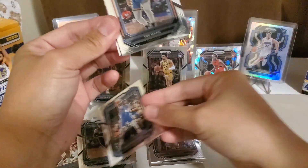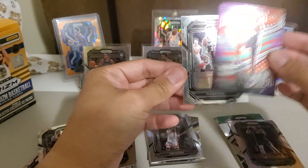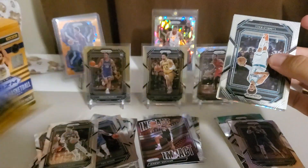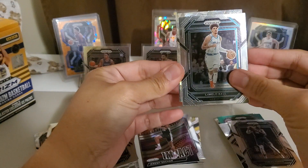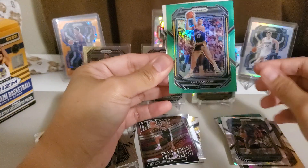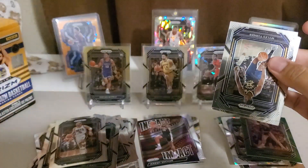Christian Wood again, Trae Young. And this is Instant Impact — Jamie Sochan, or Sohan? Feels thick — not sure, going to pull a swatch or mem card here. LaMelo third year — not a desirable Prism now. Ben Wallace — yes, a vet! Another vet — Chris Mullin. Wow, that's a vet pack, a legends pack.